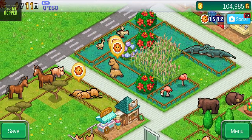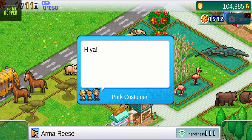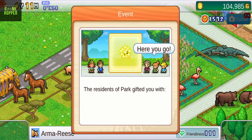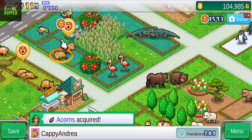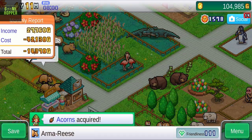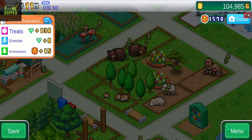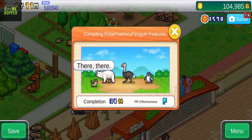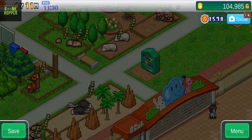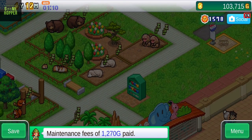Moreover, the game lacks any zoo employees, which I find to be one of the worst parts of the game. Instead, you have to collect animal points one by one by clicking yourself. This process can become extremely time-consuming, especially when you have a large zoo with many animals. I believe that if the developers had introduced zoo employees into the game, it could have made the game more realistic and engaging. The employees could have helped players in collecting animal points, cleaning pens, feeding animals, and performing other important tasks related to the smooth running of a zoo.